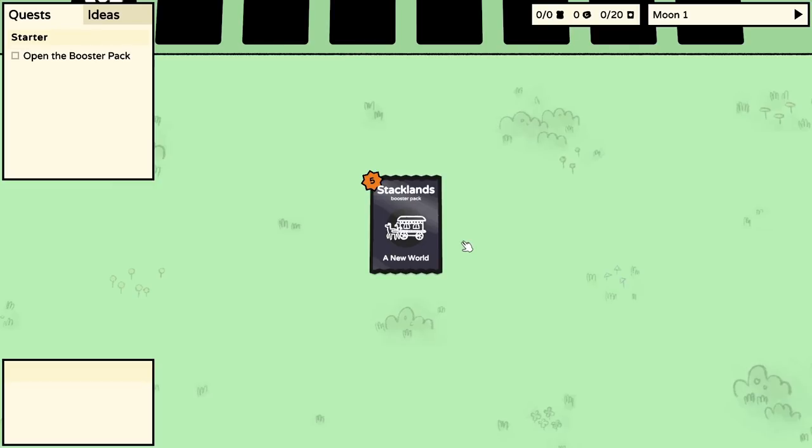Here we go. Right now all we have is this booster pack of cards in the middle of the screen. It's called 'A New World' and has a drawing of a caravan being pulled along by what looks like a donkey. I imagine this represents our settlers settling down in this location. Our quest is to open the booster pack, which I think we can manage.